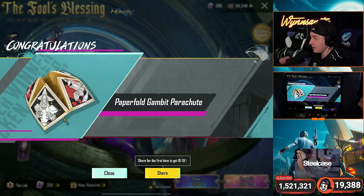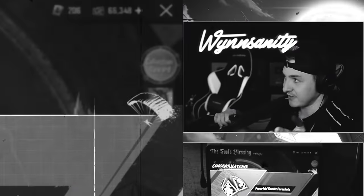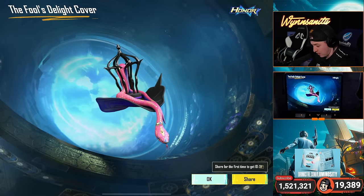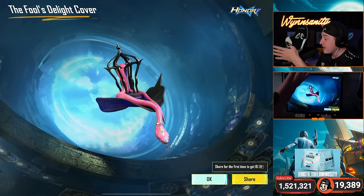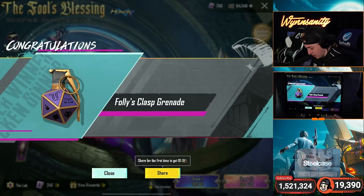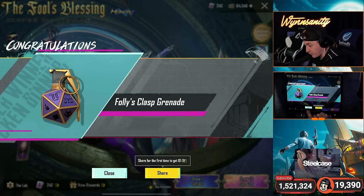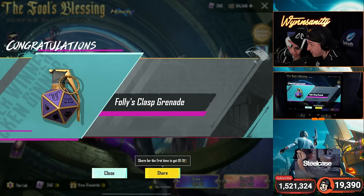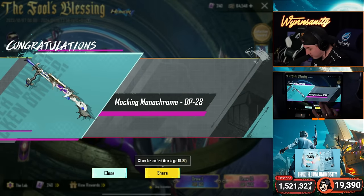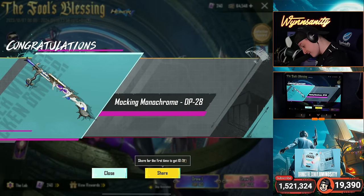There we go — Ruby Blitz pump shotgun! Can we get the SCAR? Paper Fold Gambit Parachute — oh that's dope. Tell me you guys know what that is. Oh my god, that's gold baby, let's go! Fool's Delight Cover — that was sick. That was like the first time I've ever seen a whoosh ultimate. Another ultimate coming up — Folly's Clasp Grenade. By the way, this grenade is linked to the SCAR.